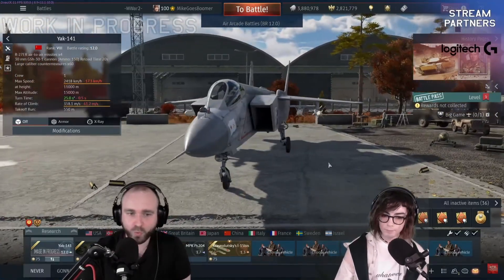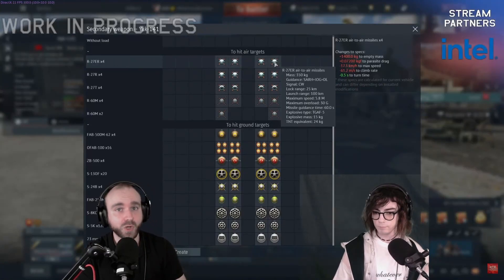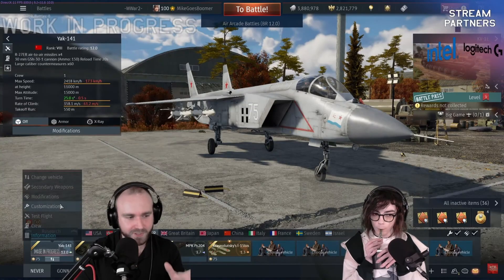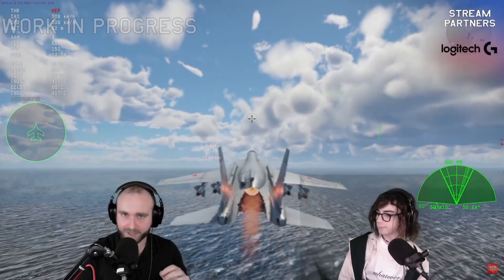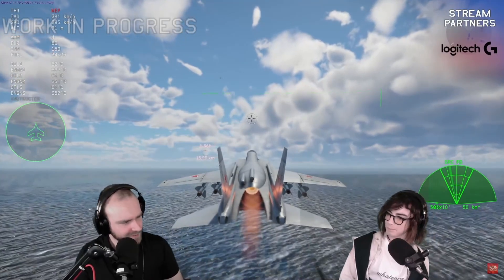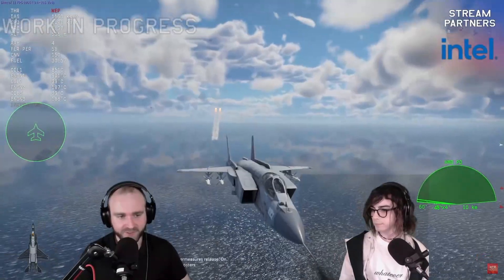We have the Yak-141. This can bring the R-27ER — it can bring a total of four. Unlike any other VTOL we have in the game currently, this is also supersonic. The engine is quite powerful and the plane is deceptively maneuverable. You do have an HMD. You also have large caliber flares, 60 in total.